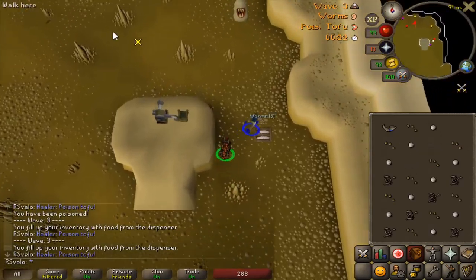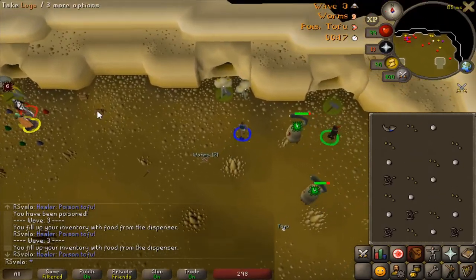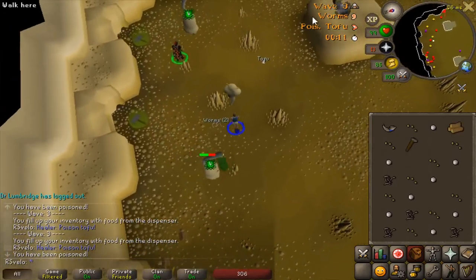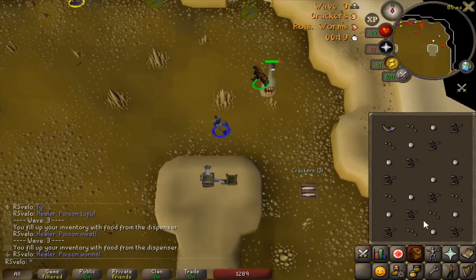For this method, you'll have to bump the first runner if it's east. This should be done on the closest tile to the runner spawn to ensure you can repair in time. Note that a blocked west first runner will not have to be bumped.